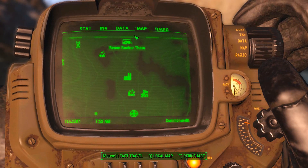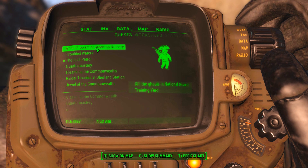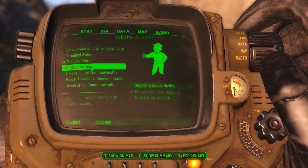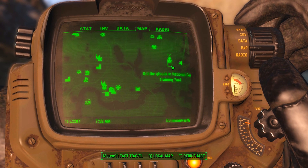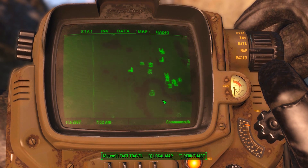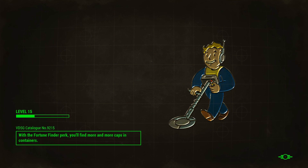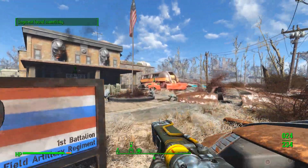We have some more stuff — water treatment plant, ghoul problem, report to Scribe Halen, clear out Poseidon Reservoir. That's quite a lot actually. That ghoul problem is quite far if I remember correctly. What's this — kill the ghouls in the National Guard training yard. Oh! I still have to do that? I thought I killed them all. That ghoul problem — let's go to the National Guard training yard then.